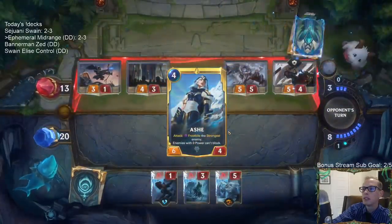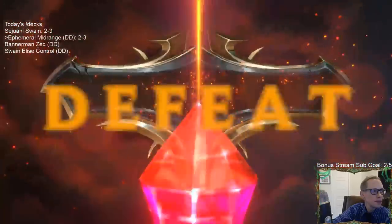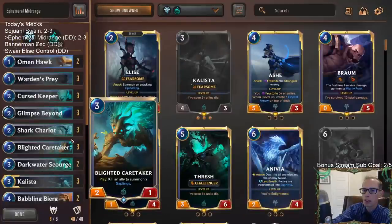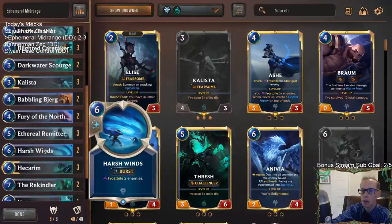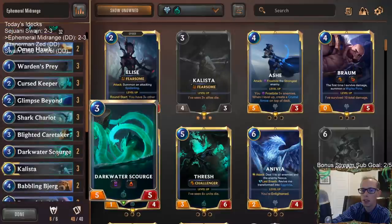Frostbite midrange deck's just too good. Maybe more Harsh Winds - maybe not three Fury, maybe two Fury and two Harsh Winds. In those matchups you need Harsh Winds to just not die, and Harsh Winds is amazing against Reckoning - they cast Reckoning, you cast Harsh Winds, you kill two of their things. I think two Harsh Winds and two Fury instead of three-and-one might be a level change I would recommend.